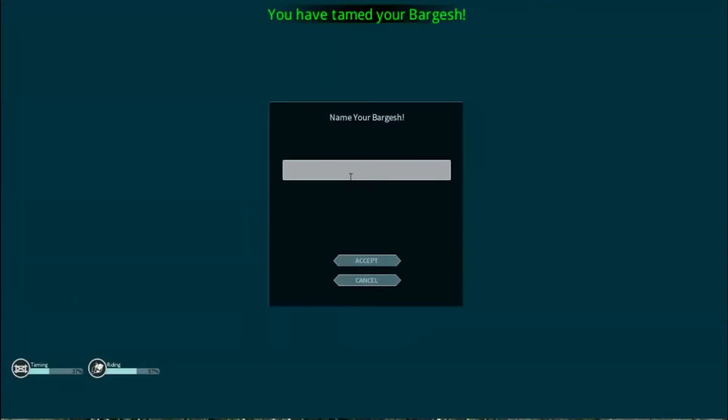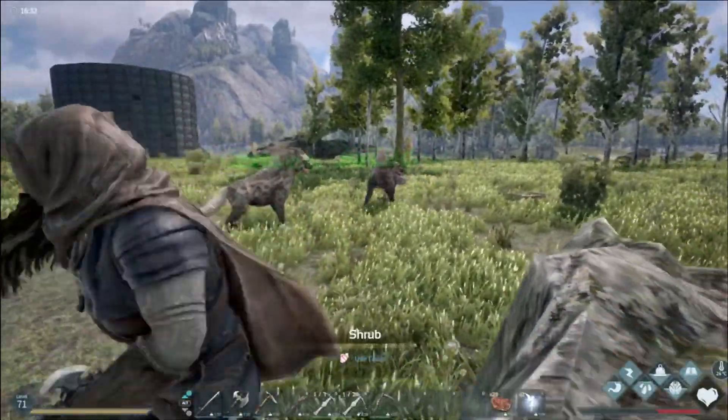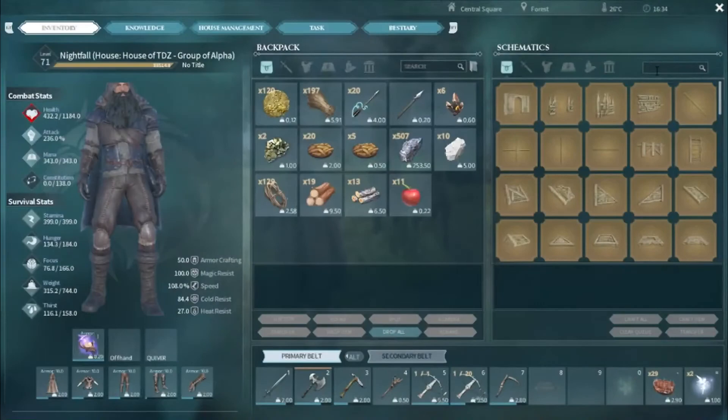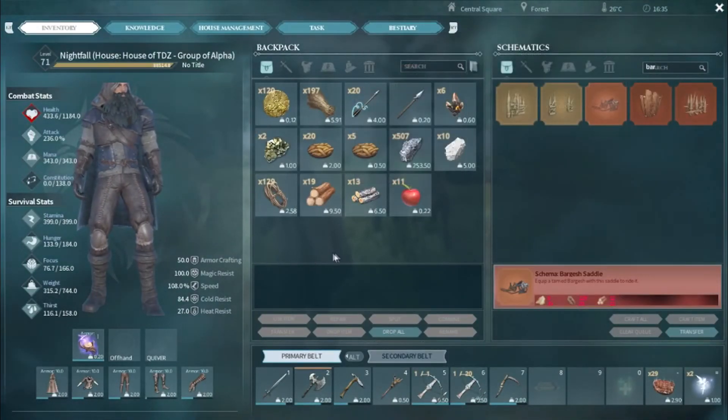There you go — both of the bar ghasts are tamed already. Really, really easy, didn't take me too long whatsoever. If we look at the bar ghast saddles, for this we're going to need some hide, which I have back at base. That's no problem whatsoever.